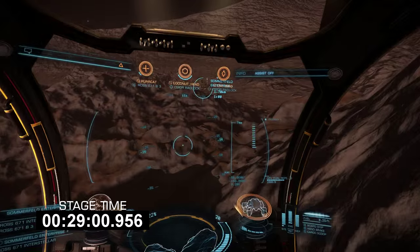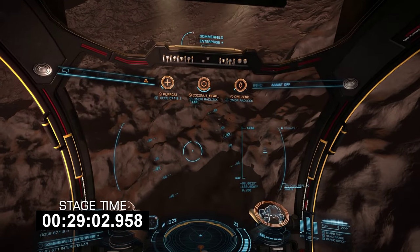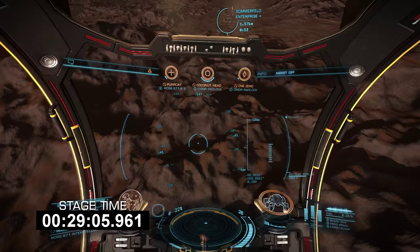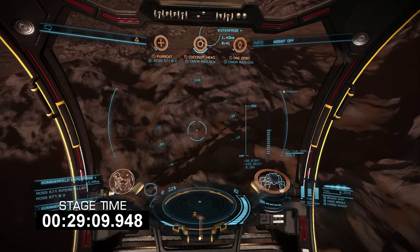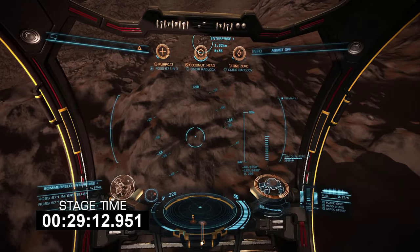Now, there's a fine line between angling forward to absorb an impact with your wheels, and angling too far forward to absorb an impact with your SRV's cabin. This has expectedly disastrous results, which I will demonstrate shortly.